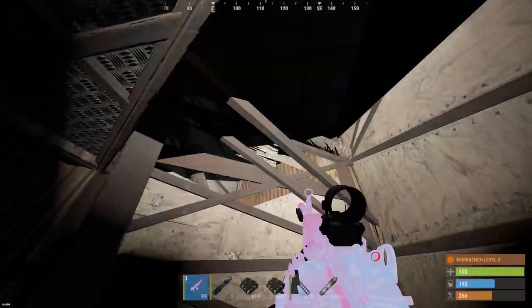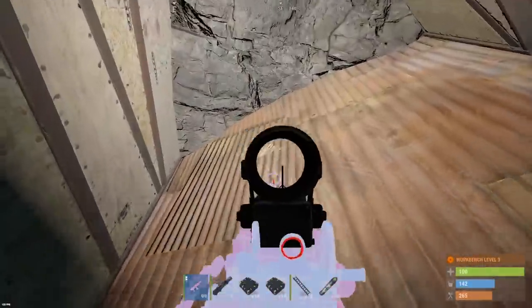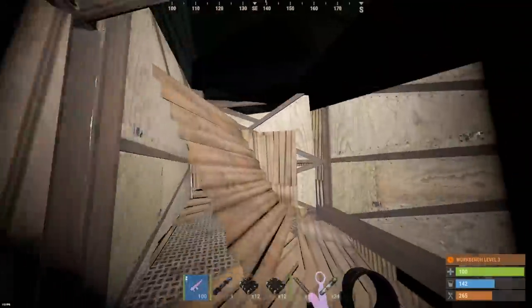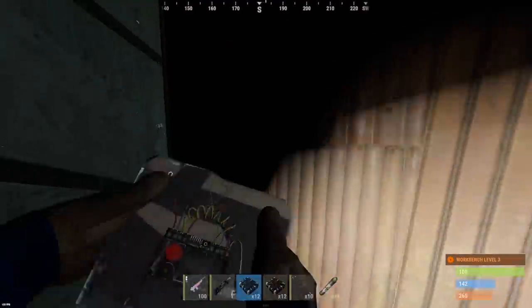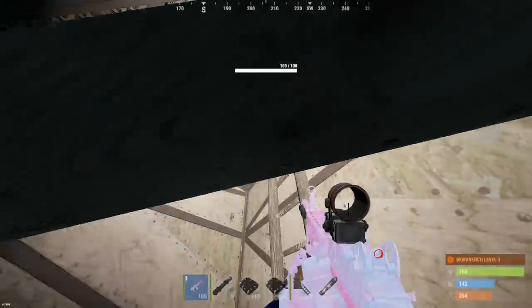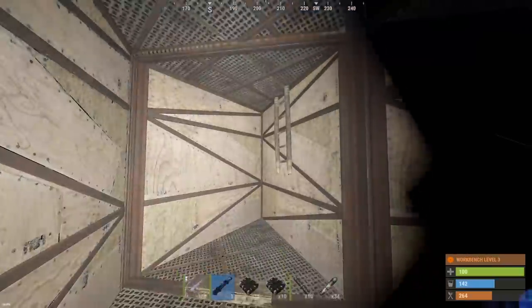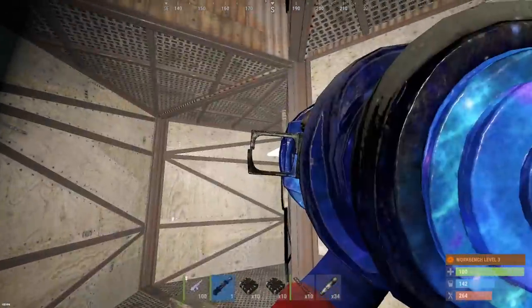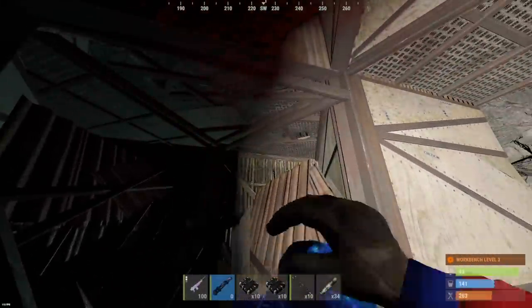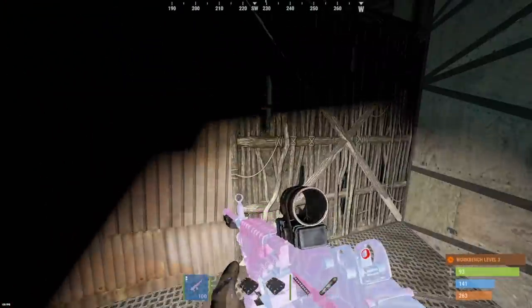We've got twig here — okay, nothing else though. Start heading to the back, we should be getting close. And there's a ladder going up. I'm gonna send rockets here — could there be a loot room above? Why else would they have a ladder? We've got more twig, we're up and open, and there are coffins up here at the top. That ladder might have just given away some loot.